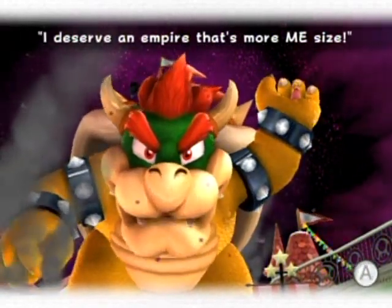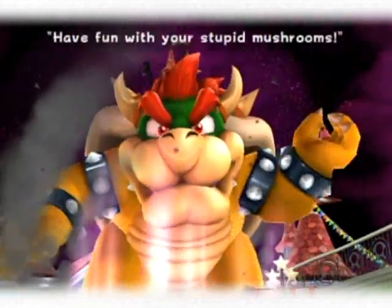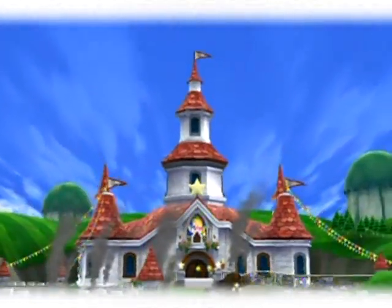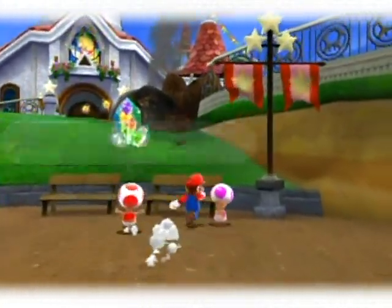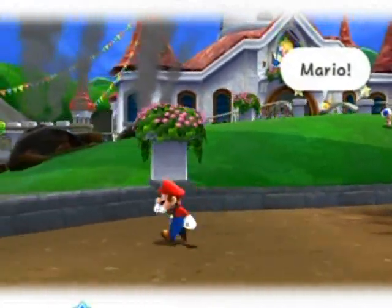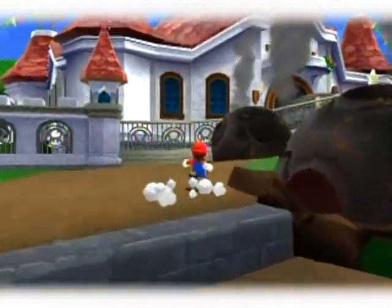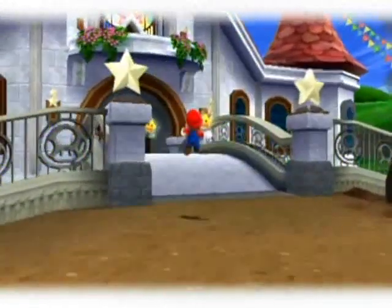How did Bowser get so massive? Well, you're not going to find out in this random gameplay video. Mushrooms aren't going to cut it. Let's move on by pressing the A button. 'Stay calm' in all caps - the toads are kind of useless whenever Bowser is in effect. Even though the path is smoking hot you can indeed walk on it. You'd think they'd be used to Bowser by now after all the times he's come and ransacked the kingdom.